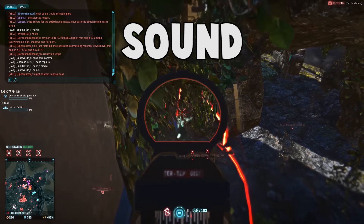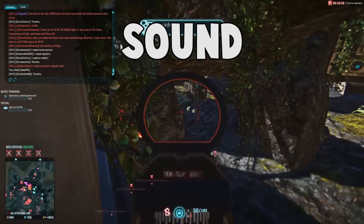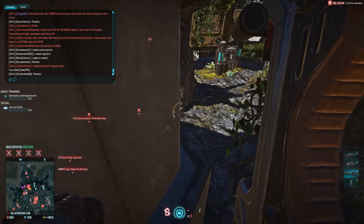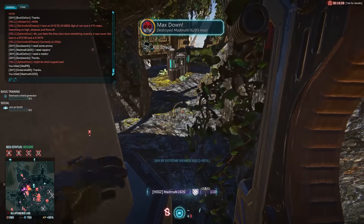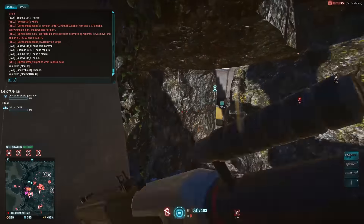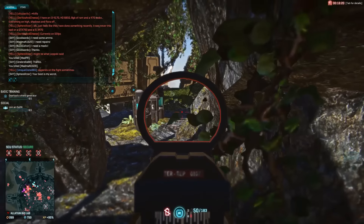Sound is the first technique, which is mostly used for hinting incoming unknown threats, such as an infiltrator cloaking or the sounds of vehicles in the distance. Sounds of gunfire can also alert you to different types of enemies, allowing you to be ready for an engagement. Hearing a cloak sound gives you the chance to pull out your flashlight and spot the bugger, giving you the advantage where you would normally be disadvantaged.